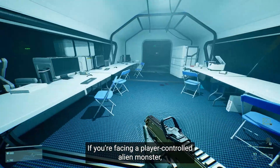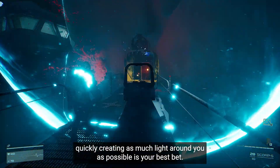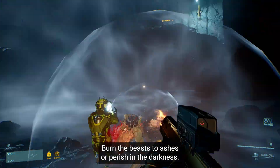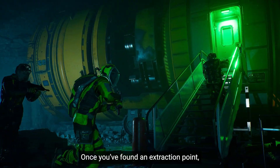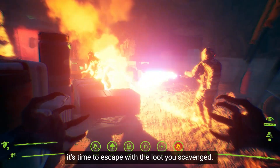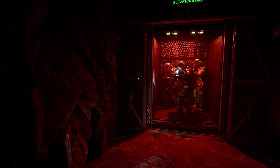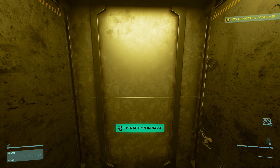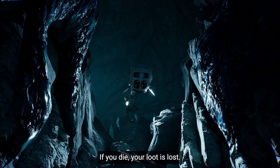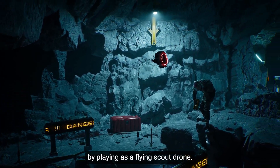If you're facing a player-controlled alien monster, quickly creating as much light around you as possible is your best bet. Burn the beasts to ashes, or perish in the darkness. Once you've found an extraction point, it's time to escape with the loot you've scavenged. Defend your positions and pray for successful extraction. If you die, your loot is lost, but you can still help your team earn some currency by playing as a flying scout drone.